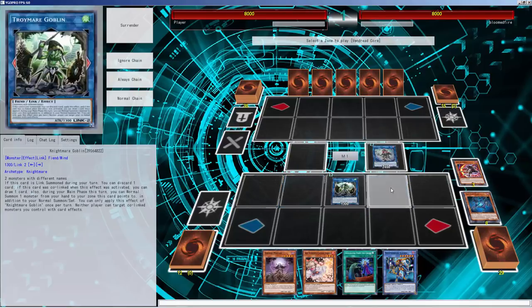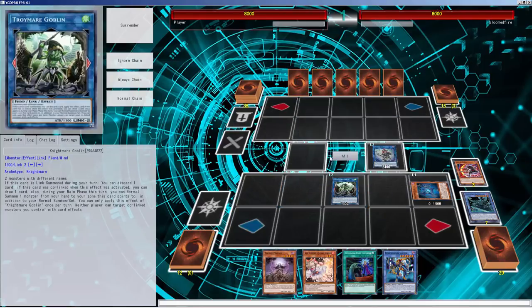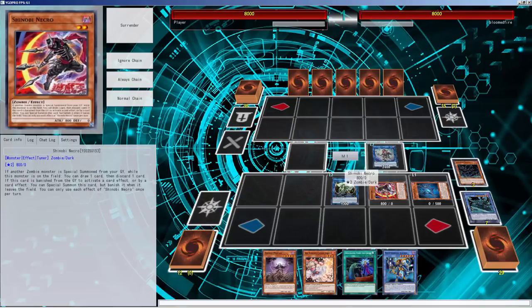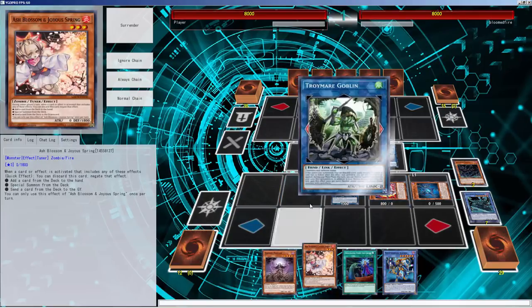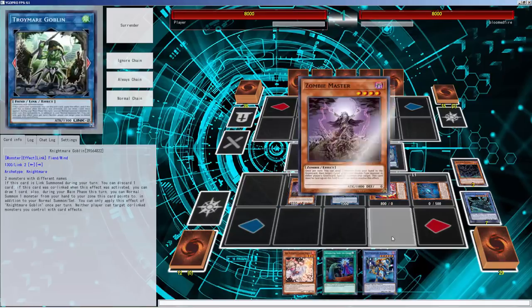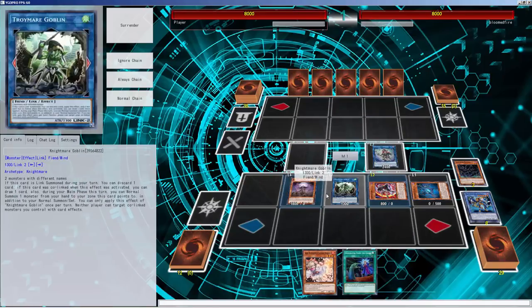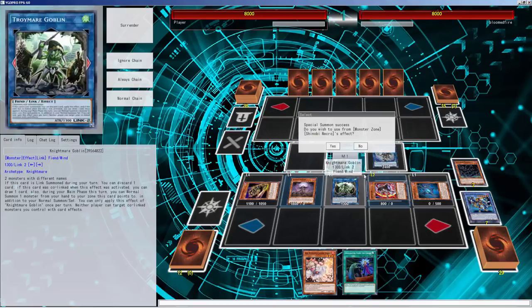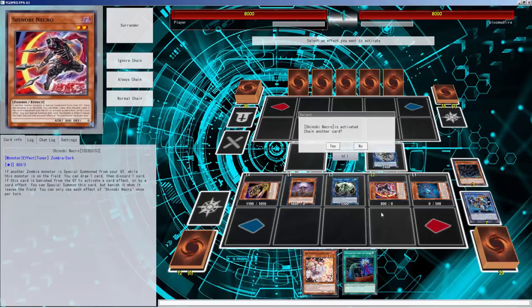Then we'll use Vindra Core, banishing the Necro. We'll put that over there. It doesn't really matter where these go — these are all just going to be leaving the field. Oh wait, he's not going to be leaving the field. That was kind of bad. I'm definitely glad I didn't put it in the middle. We'll do that, get the Goblin Zombie back here, and then we're going to activate this fun card to draw a card.